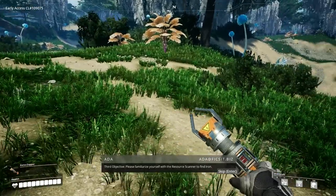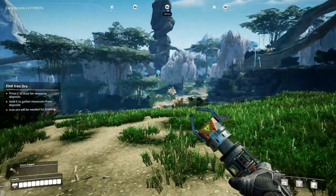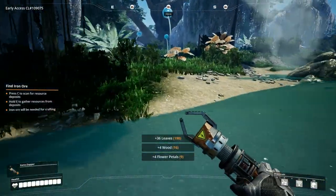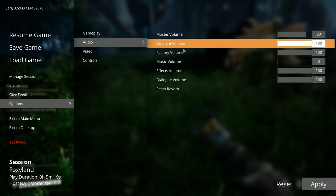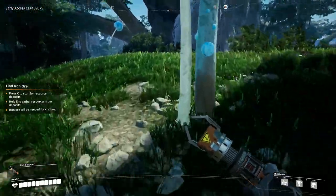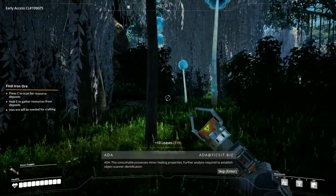Please familiarize yourself with the resource scanner to find iron — the acquisition of iron is considered essential for all future objectives. The iron nodes aren't super close to us: 391 meters, 470 meters. This game does have music but I turned it off last time I played. Let's see if they've improved their audio, because before it was popping and super annoying. We'll pick up some berries along the way to restore health should we run into trouble.